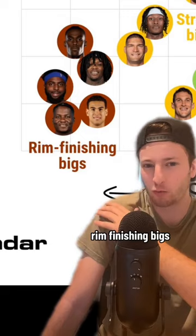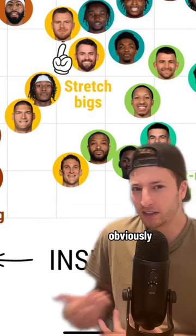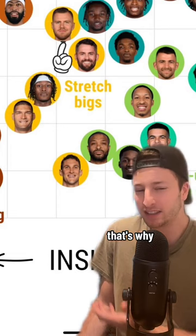The very bottom left is just our rim-finishing bigs — your classic Mitchell Robinson, Time Lord types. Obviously, Kristaps Porzingis is not the same kind of center as Mitchell Robinson. That's why he's a stretch big.